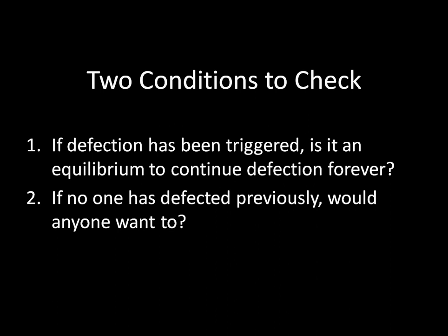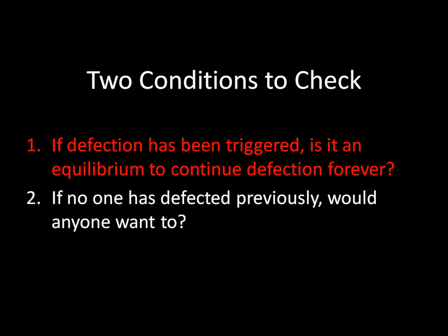Let's think about the defection phase first — this is actually the easiest part to solve. If we ever arrive in the defection phase where we're both defecting on each other forever, that's a subgame consisting of an infinitely repeated Prisoner's Dilemma, and we know that playing the stage game Nash equilibrium of an infinitely repeated game is an equilibrium itself. So if we're both defecting forever, the best response I have to you defecting on me forever is to defect on you forever, and vice versa. We can't have any cooperation occur once we've reached the defection phase. Neither player would want to deviate.